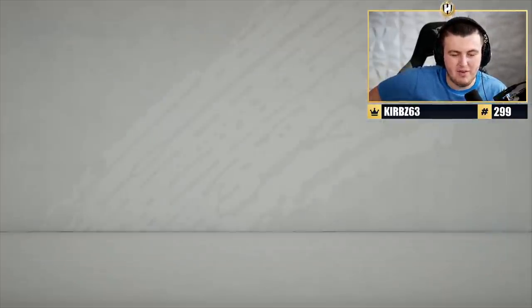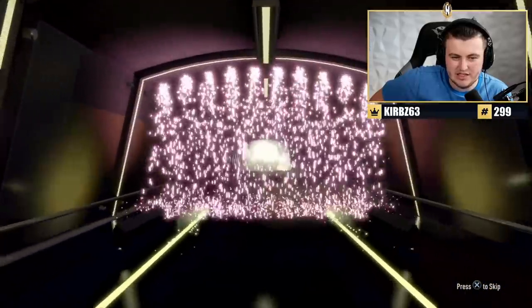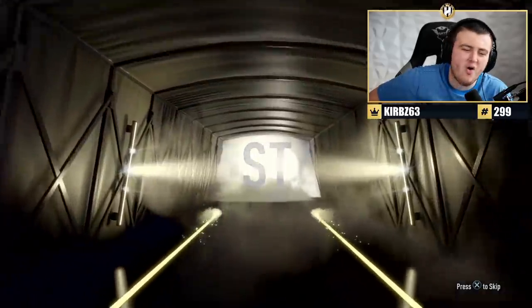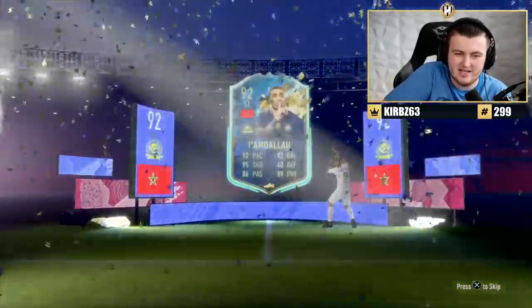Next one — PK Blinders. I forgot PK was a player until now. So if it's a center back it's not guaranteed to be Ramos if it's Spanish. That's not good. It's Moroccan — at the edge. I don't want Hamdala. That's disappointing.